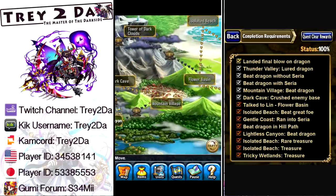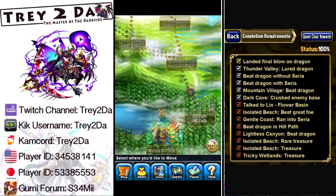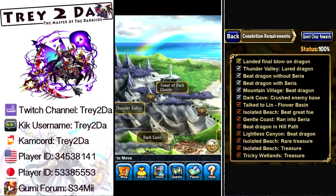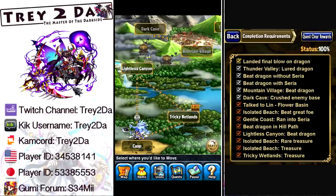Here's where we start needing to run it more than once. One of the silver check marks is: beat the dragon with Syria. Take your first team up the Gentle Coast, run into Syria, then go to the Isolated Beach, the Flower Basin, and finally to the Tower of Dark Clouds. Battle the dragon — this time you do have to defeat it — and it'll show a cutscene of you beating the dragon with Syria.